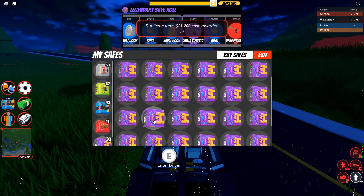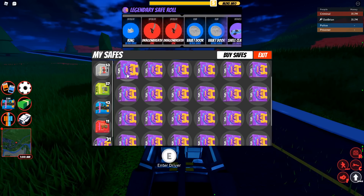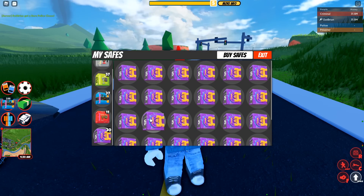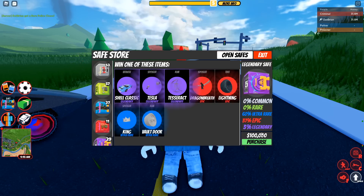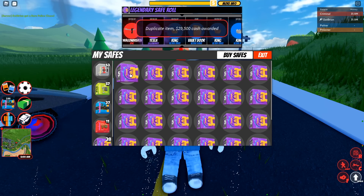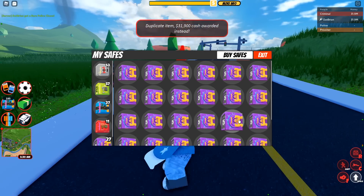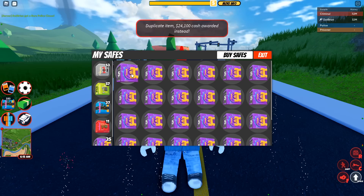Is that Shell Classic? We were close to Shell Classic. Let's open another one — just one away. Let's try the first one right over here. Vault door, come on, don't fail me now. We want a legendary! Ah, dang it. There's only a 3% chance, but come on. We just missed it by one. We got lightning — 31,000 instead. We got vault door over here. I'm going to keep opening to see how close I can get.